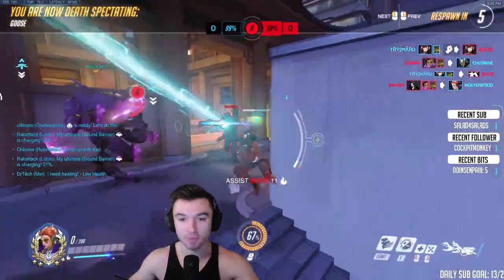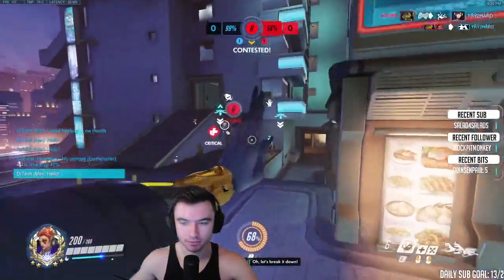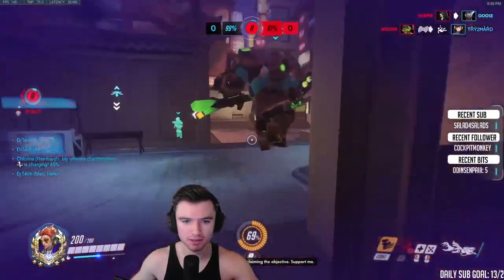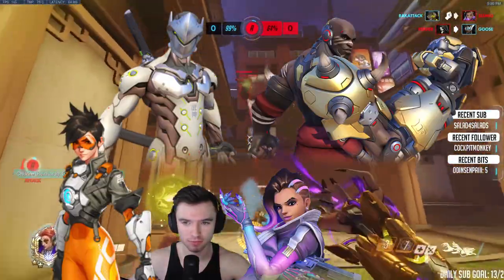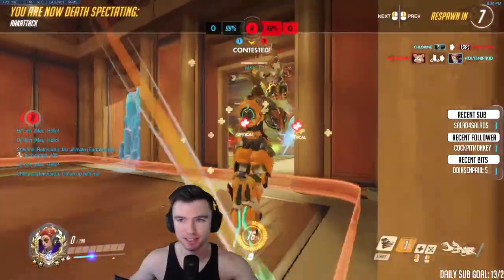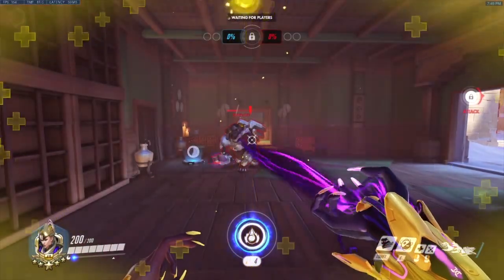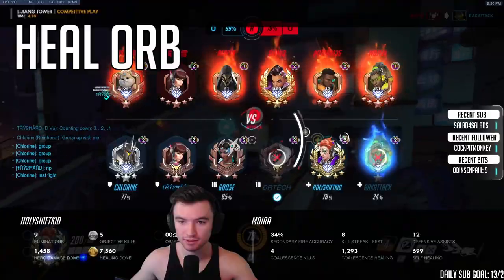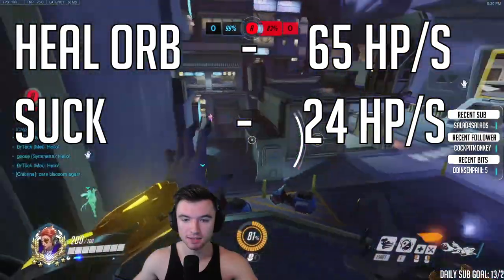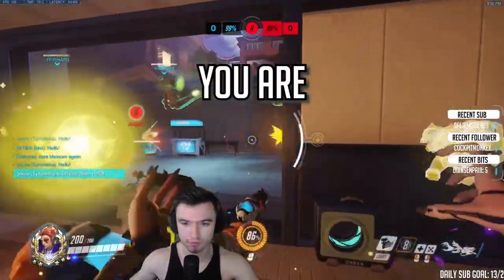Moira has a lot of sustain even for herself with these orbs, so if you aren't getting any help from your team, you can basically give yourself your own pocket. Moira can do upwards of 89 healing per second to yourself — that's a lot of self-healing. This is super important against flankers that are carrying because they practically can never kill you. Throw your healing orb in a good geometric location so it keeps bouncing, then use your secondary fire to suck the enemy and get lifesteal. The healing orb does 65 healing per second and the secondary fire suck does 24 healing per second. You are your own pocket.